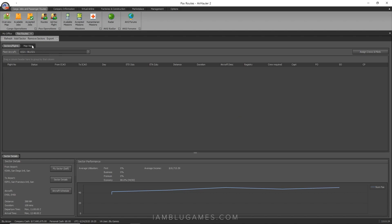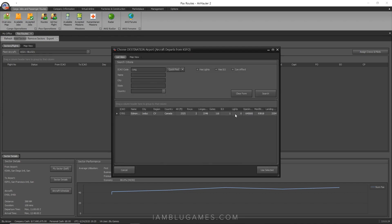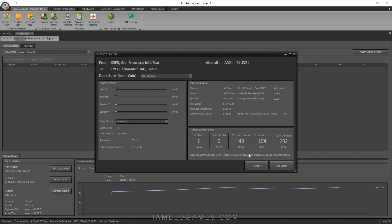Go to the top and click 'Add Sector.' Each leg is a sector. When you click on it, it will say this aircraft will depart from San Francisco — please choose a destination. Based on our research, that's going to be Edmonton. Click on it and select it. This brings us to essentially the same screen, except you'll see 100% utilization figures rather than the accurate demand estimates from ad hoc.